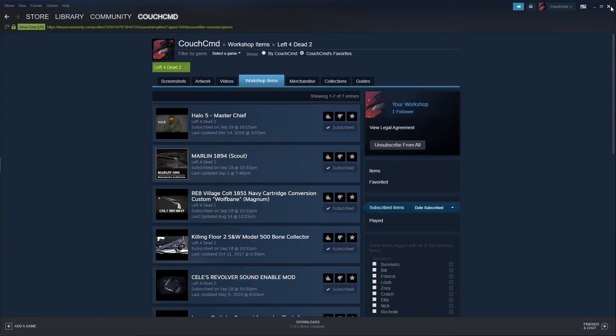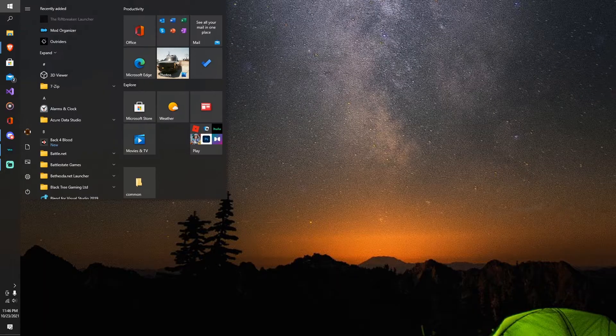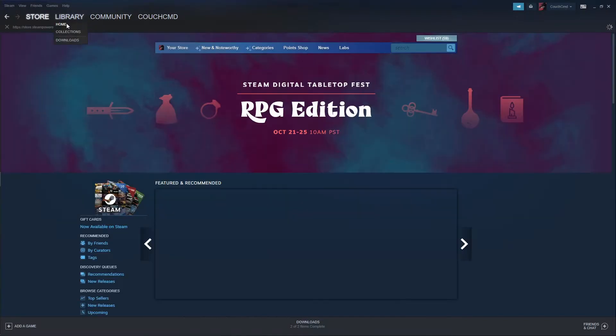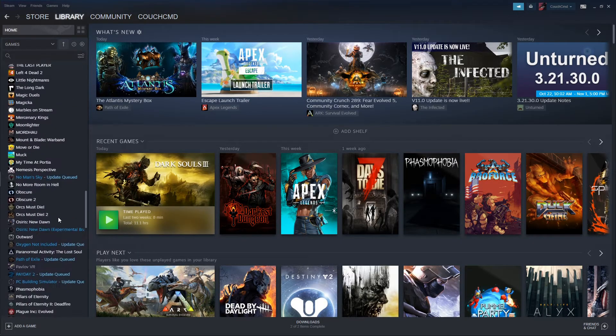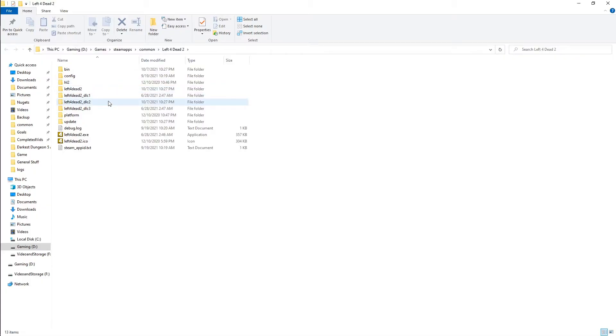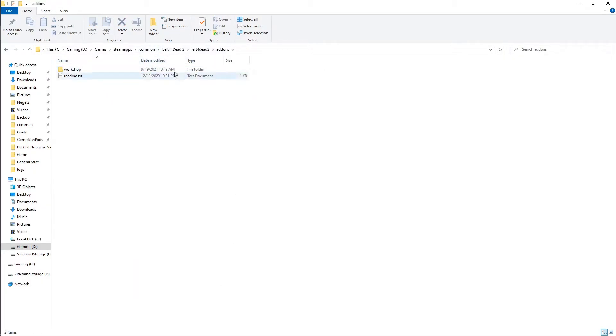The next method is how to manually mod this instead. Manually modding is a little different, but we still need Steam open because we're going to need to go to our library, go down to Left 4 Dead, and browse local files. Left 4 Dead 2 — this right here is where we're going to be putting our add-ons.